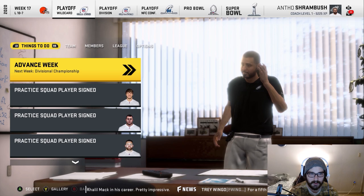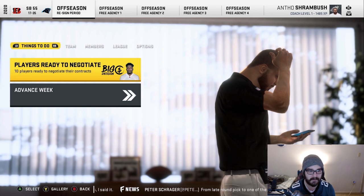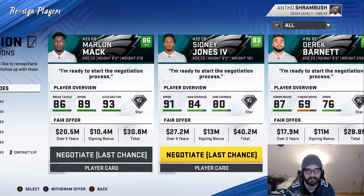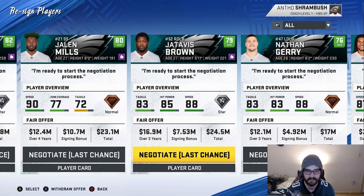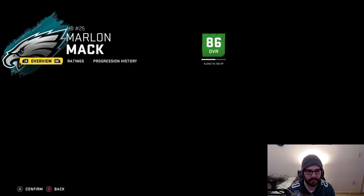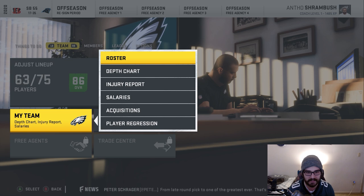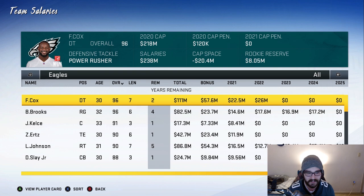Here we are after the Super Bowl. The Panthers took down the Bengals 35 to 17 — the Panthers have a really good team in this franchise right now. Let's see who we have to bring back. Marlon Mack, Sidney Jones, and Derek Barnett are players I'd really like to retain. Jatavis Brown I don't mind letting go. Davion Taylor is a player I wouldn't mind bringing back since he could replace Jatavis Brown pretty easily. But we have negative $30 million in cap space — I need to cut some players.